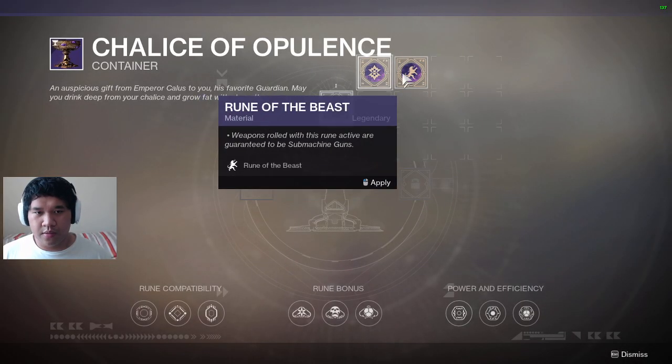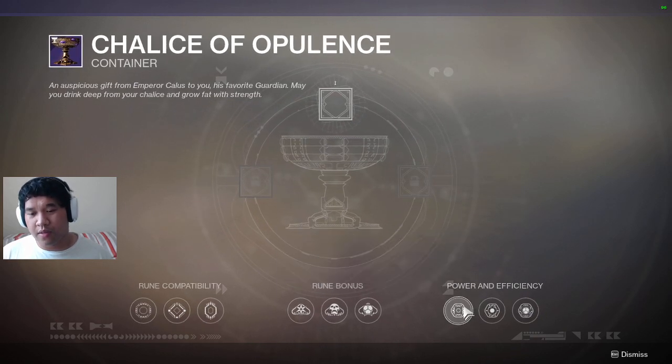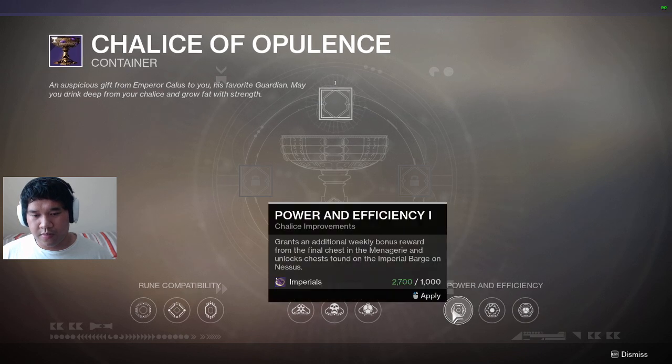Here's my Oculust stuff which I'm trying to get now to get Beloved and some extra rewards. It grants additional weekend rewards from the final crest. The manager in Lux just found an imperial barge on Nessus, so we can do that.